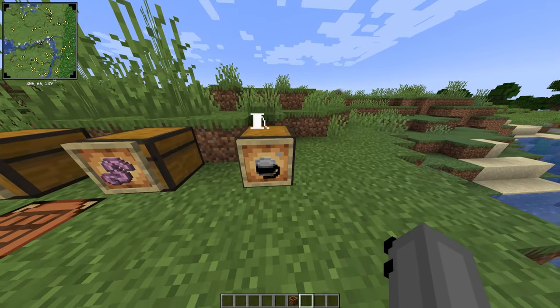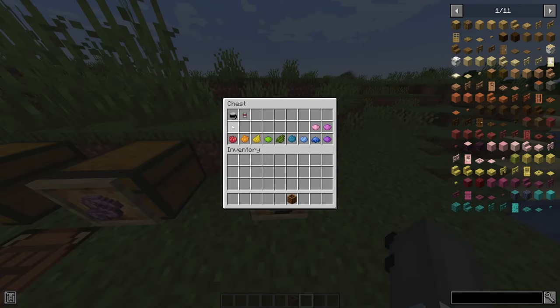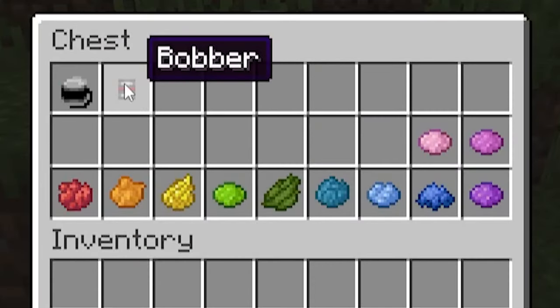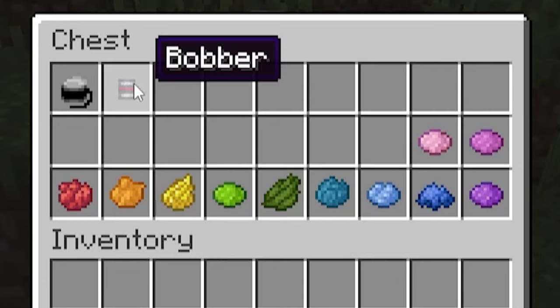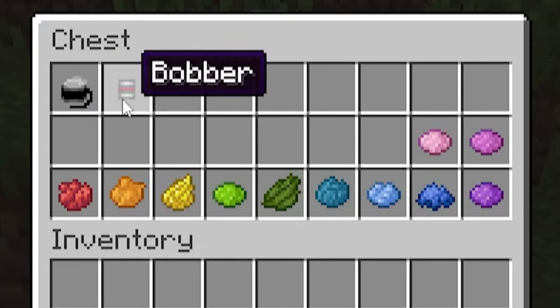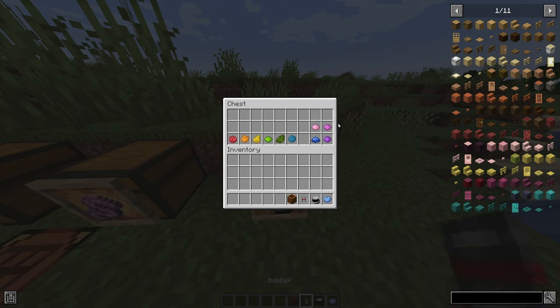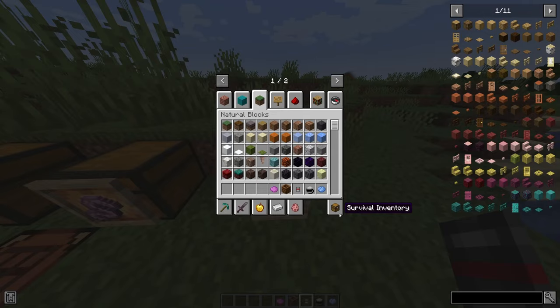This isn't really essential, but it is freaking cool. If we open this chest you can see we have a fishing line and a bobber. These just make your fishing rods look a bit more snazzy. So you can make your fishing line light blue and your bobber magenta — I think that's pretty cool.